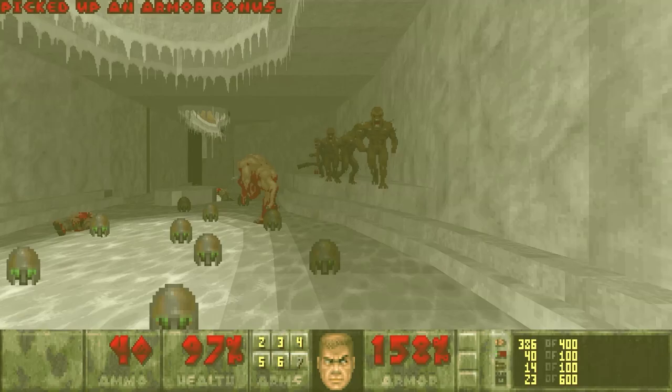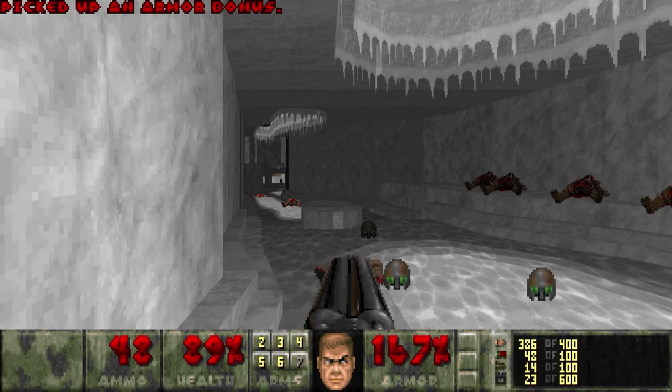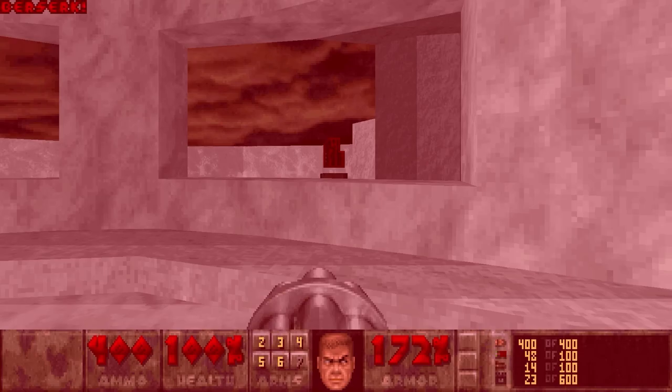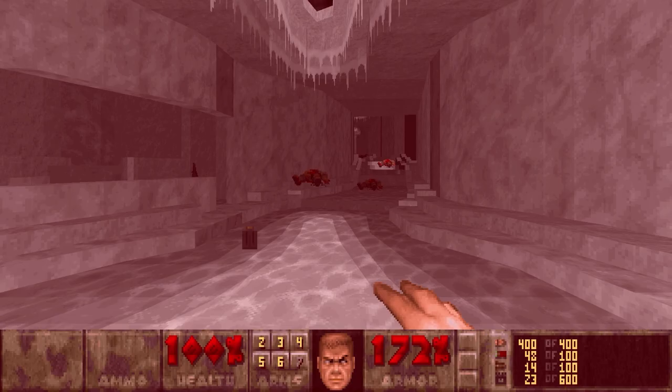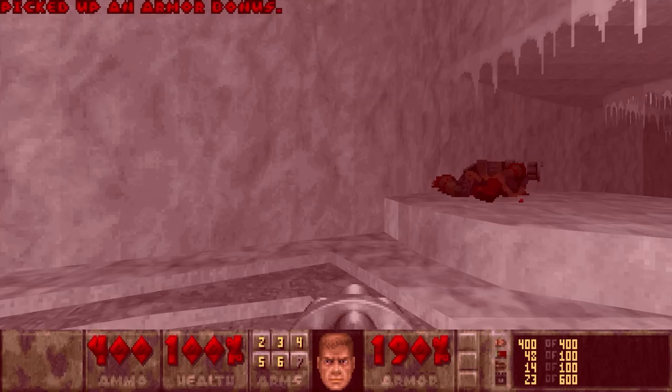We'll start off by clearing out this icy cave of all the hitscanners, imps, and pinkies, and stockpile on armor helmets — there's a ton of them. There's some health back down this way in the form of berserk, so we'll pick that up. And you can see a red key that Doomguy just can't quite reach from this area, so we'll have to find a way to get that.